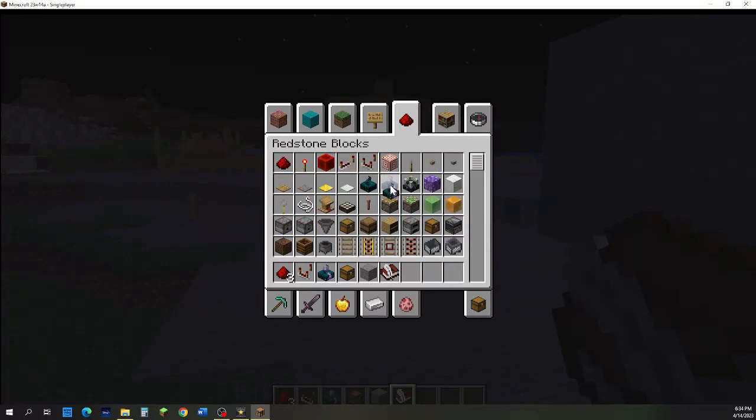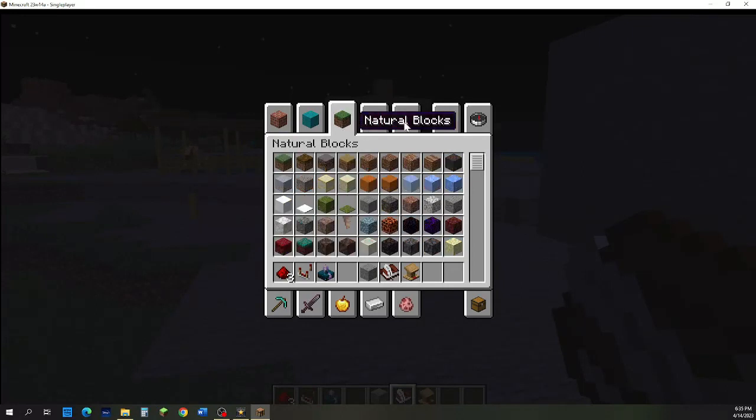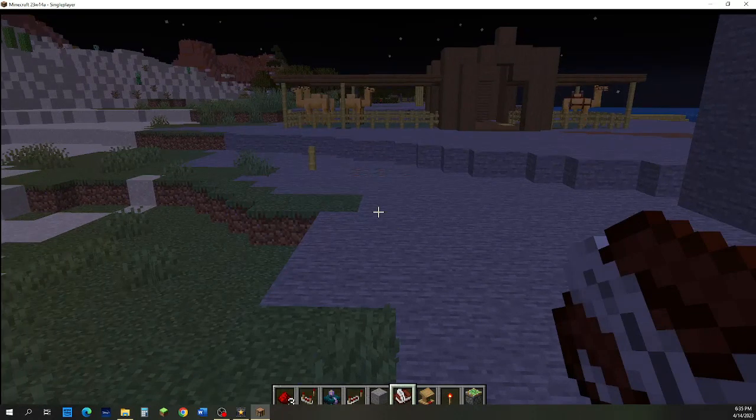You can see the calibrated sculk sensor. We're going to need a lectern, a book and quill, and most likely a repeater. We're also going to need a redstone torch and a couple of sticky pistons.